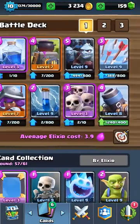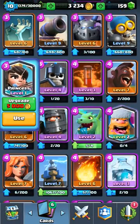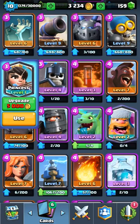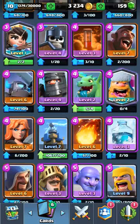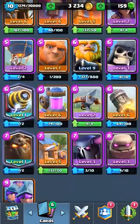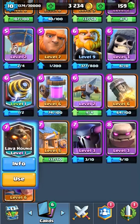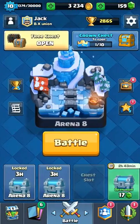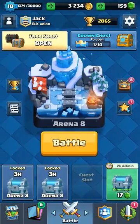I got like a ton of legendaries. Now I have the Princess, and I found another one — I think it was yesterday — in like a free chest. I got the Lumberjack. I believe I already told you about that, Sparky, and I have had the Lava Hound. Oh yeah, I do have evidence to back it up.